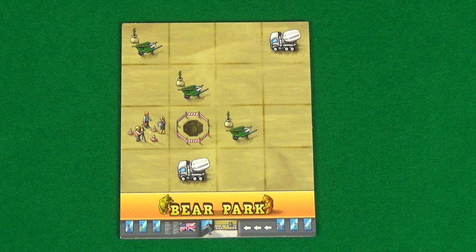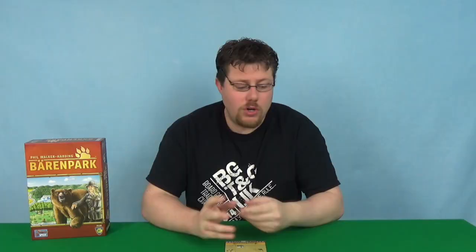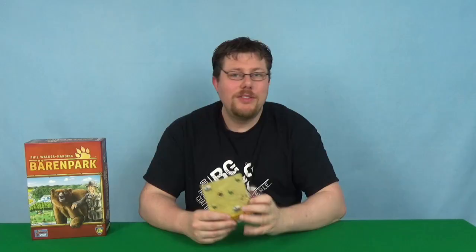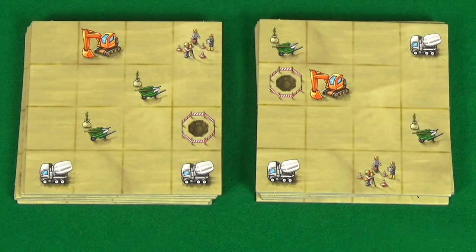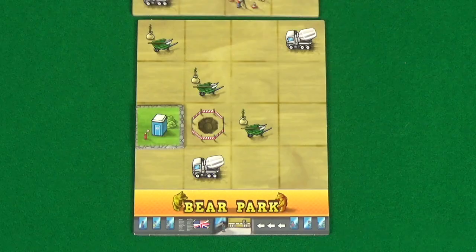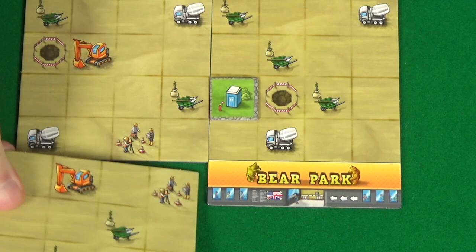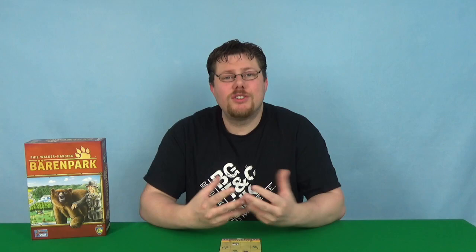Players will take turns. On a turn they'll start by placing a tile in their park. The tile cannot cover up the hole in the warning tape. If it covers up one of the other symbols then you gain something. If you cover up a green wheelbarrow you are able to take one of the green wheelbarrow tiles from the four available. If you cover up a white cement truck then you can take one of the four options of tiles from the white cement truck or the green wheelbarrow section. If you cover up the workmen, this allows you to take another park tile, which you'll choose from the two visible tiles at the top of the stacks. You'll take the tile and it will be placed adjacent to one of your existing park tiles. You cannot go below your park entrance.